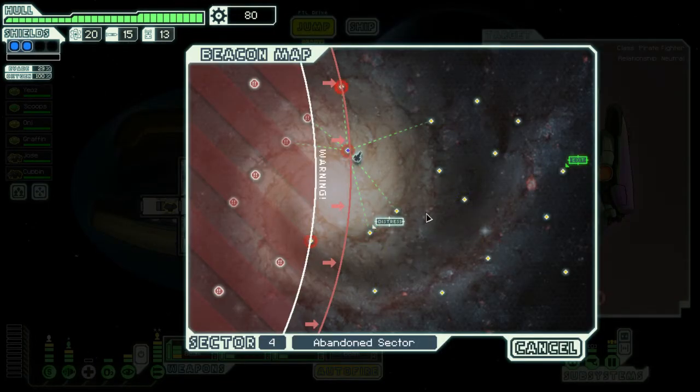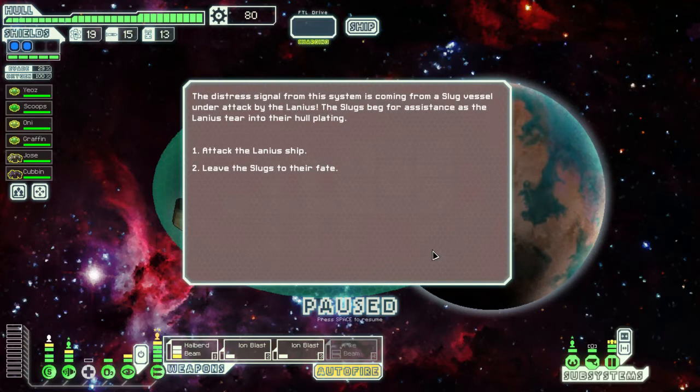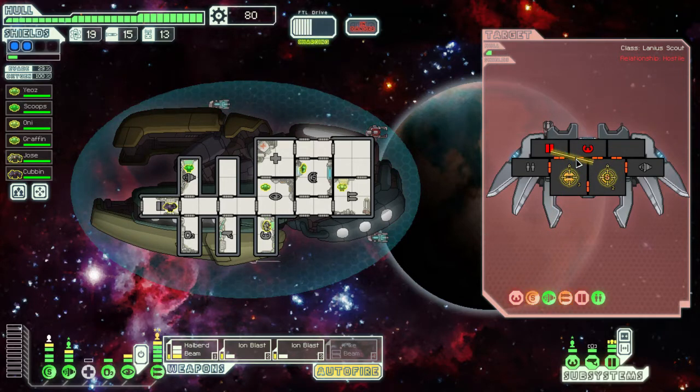There's a distress beacon over towards the exit. I'm kind of tempted to leave the slugs but I want more scrap, so I'll take out their weapons and shields. Should be a pretty easy one — they've only got one shield. If I could get my pike beam up and running I'd be able to take out that entire ship in one go, which would be awesome.